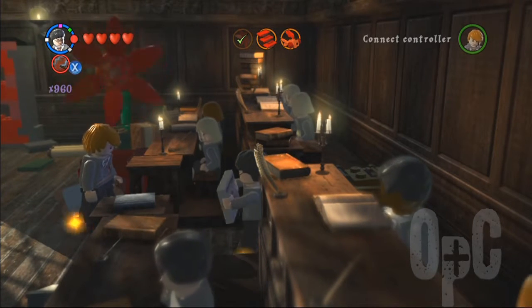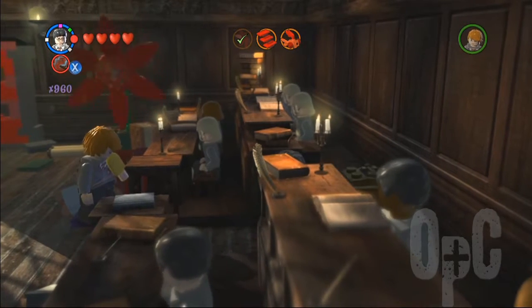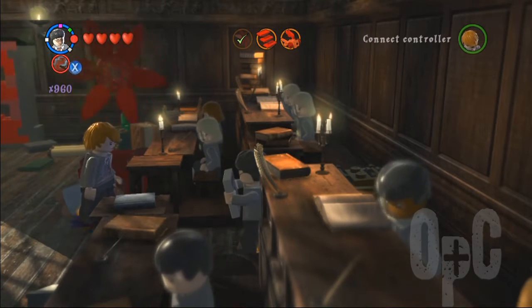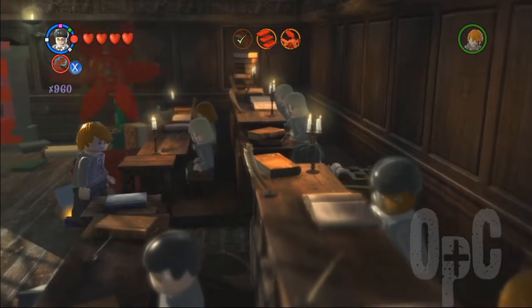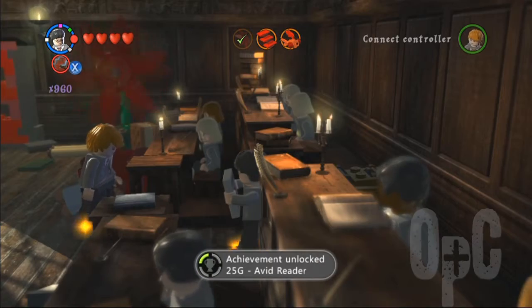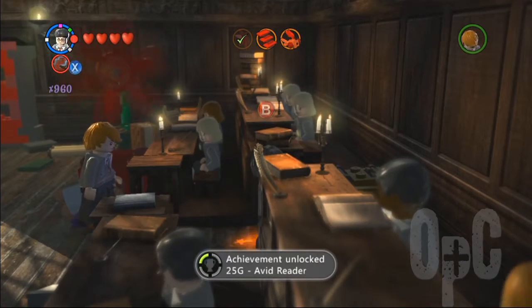What this achievement requires is that you open the Quibbler Dispenser at least 25 times. It can be the same one or different ones as long as it's on the same save. The Quibbler Dispenser is the one you get the stethoscope glasses from that allow you to see the hidden objects that Luna teaches you.